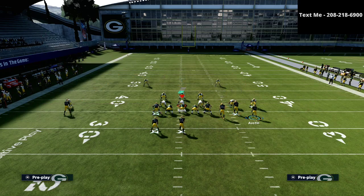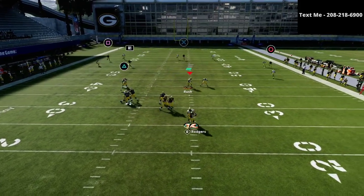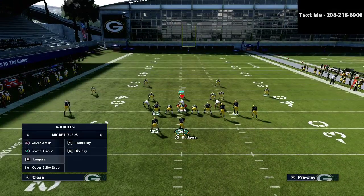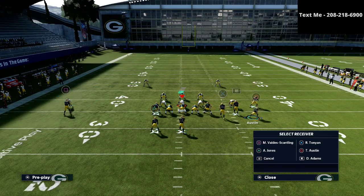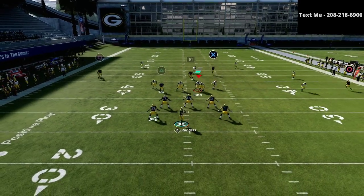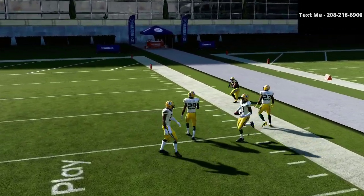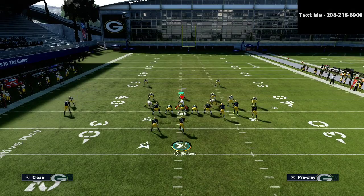What you can do is audible over to your verticals concept. If you know Cover 2 is coming, motion that circle receiver out on that wheel route, and now you're going to have a lot better spacing. If you're encountering a lot of Cover 2 with a significant amount of zone drops — like 20 or 30 yards — you can step up and basically pass it to the right and have an opportunity to hit that route. That's the short answer I would have against Cover 2.